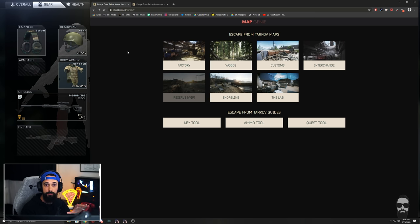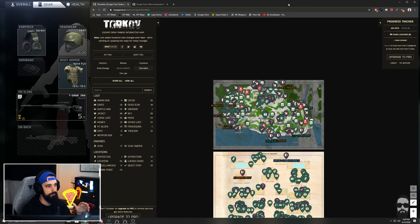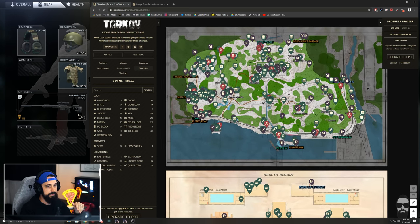Map Genie is apparently a company that has created interactive maps for a ton of other games. One of my mods sent me a link to the Tarkov section of their site and they create some of the most amazing interactive maps. We'll click here on Shoreline and look at the map.